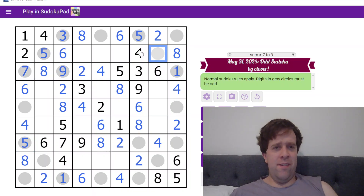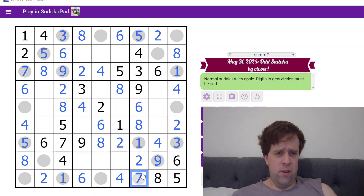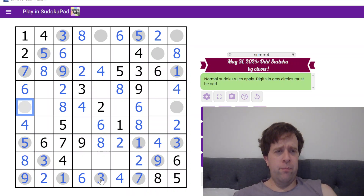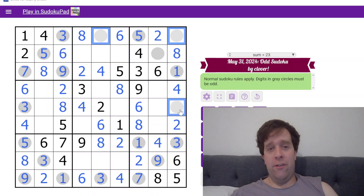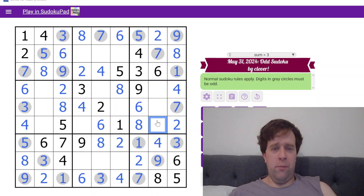We need to place a 7 and 9. 1 and 3 — the 1 tells us which way around this goes. 9 here. 9 and 7. 3 and 9 left to place in row 9 — the 9 there tells us it must go this way around. 3 there. 7 and 9 left to place up here — 9 tells us that this must be 7. And 7, 7.